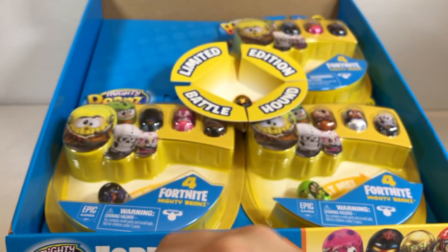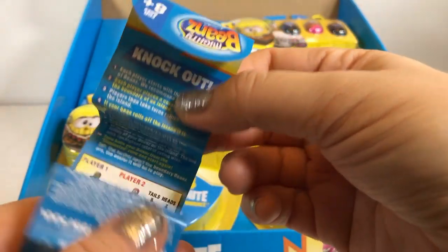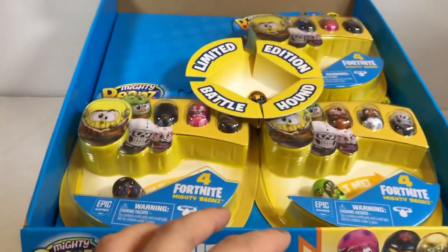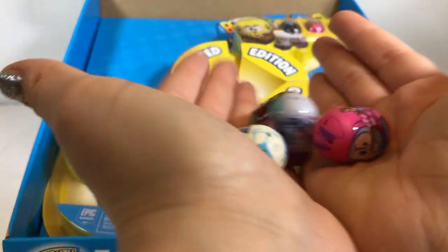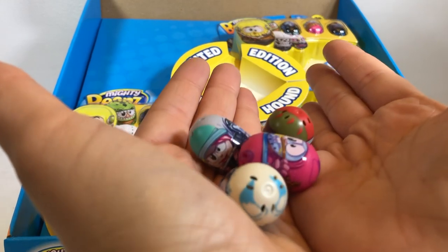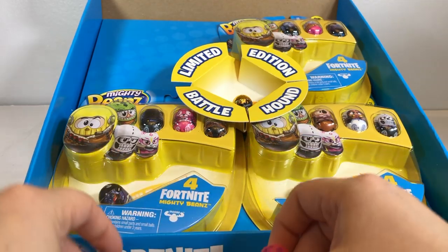Now you could play Mighty Beans any way you want. You can check the Collector's Guide and play, or you could show off your new Mighty Beans. You can play Mighty Beans any way you want — make them walk, wobble, roll, anything you want to do. They are just so much fun to play with. What's so super cool is that you can take a handful of Mighty Beans and put them in your pocket and bring them with you to your friend's house. This is just a fun game to play with friends. Get your Fortnite squad together and play some Mighty Beans.